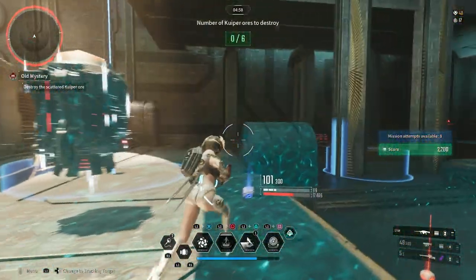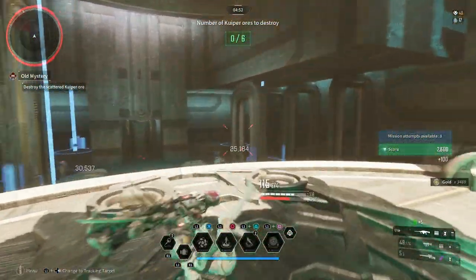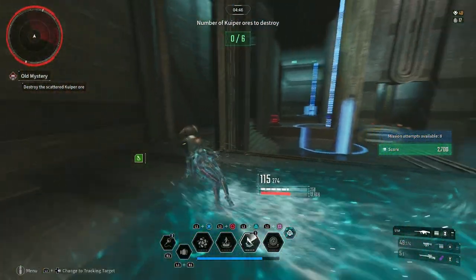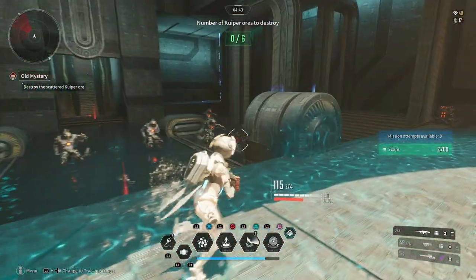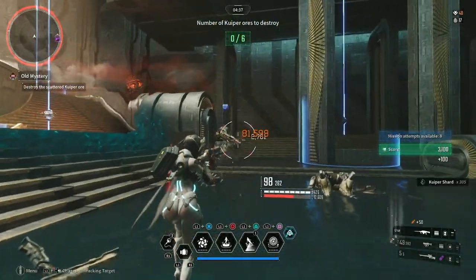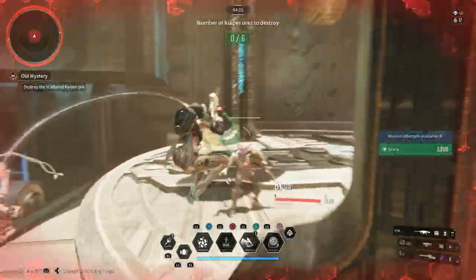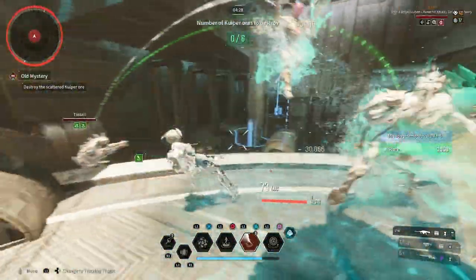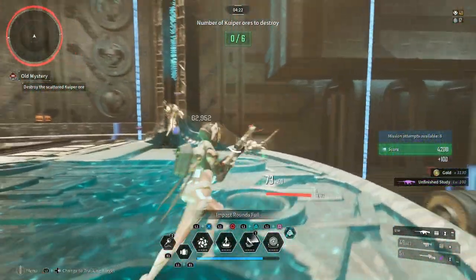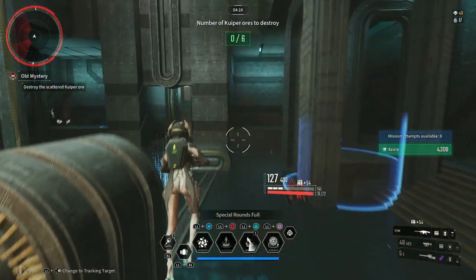So you're gonna sit here on the Kuiper Destruction mission. You don't need to blow up any of the Kuiper — just start the mission. You're gonna wait the full five minute duration, and you're going to just farm enemies every minute or so. At least at the four minute mark, maybe the three minute mark or three minute thirty, there are different points in time where the elites will spawn for this mission. There's gonna be five elite spawns, and each of them has a chance to drop the plasma batteries.